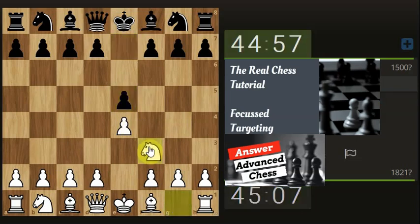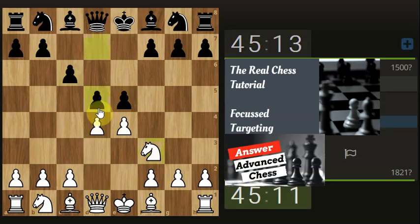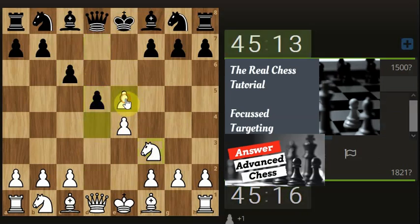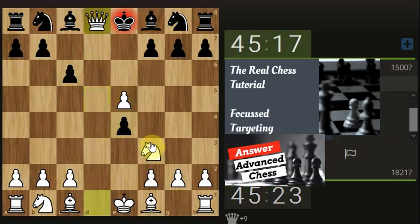Okay, so just playing at 45-10. Looking at focused targeting. The opponent is trying to manage or control the center. I'm going to take this pawn here — it's got no protection on. And obviously I'm going to take the queen with a little bit of a check.